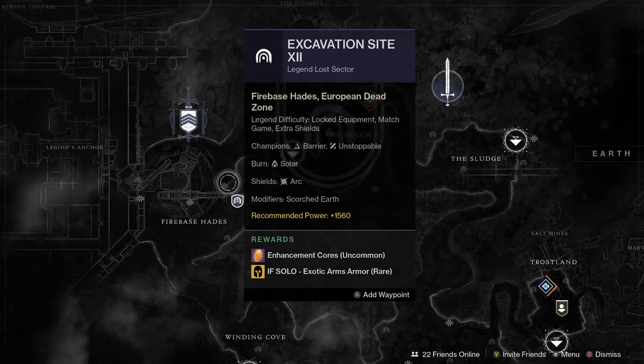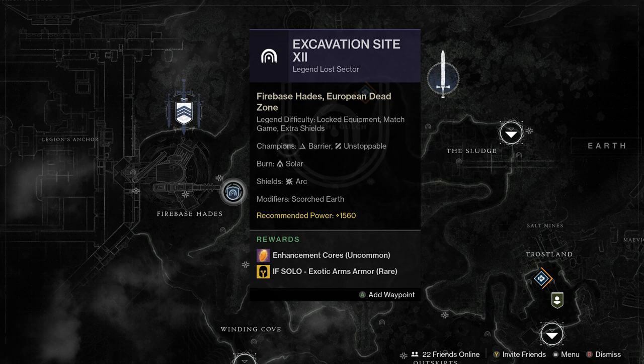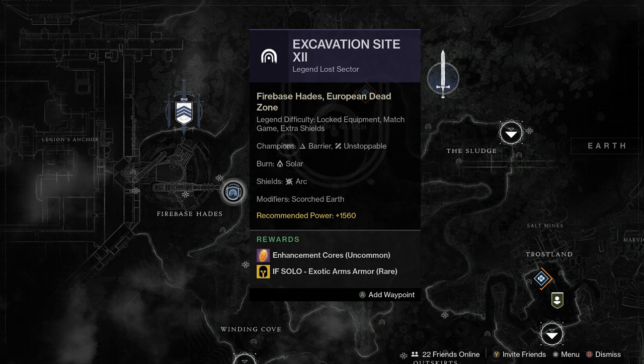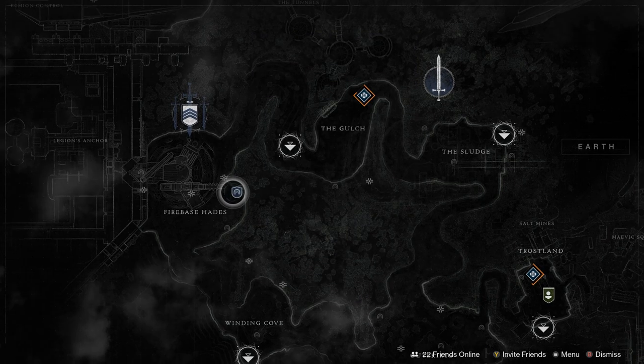Moving on to the Legend and Master Lost Sector — today it's in the EDZ, Excavation Site 12. You'll be dealing with Barrier and Unstoppable Champions, it's going to have a Solar Burn, and you'll be dealing with Arc Shields. The drops for today are Exotic Arms, so if you're hunters or something out there looking to get some decent exotic gear, make sure you go ahead and run this today.